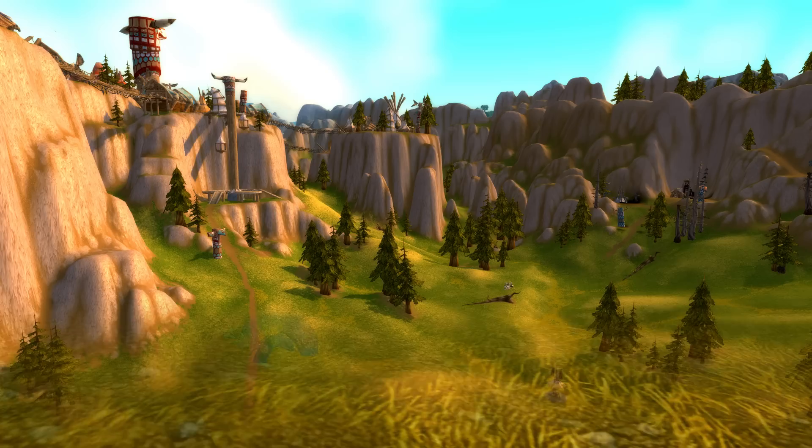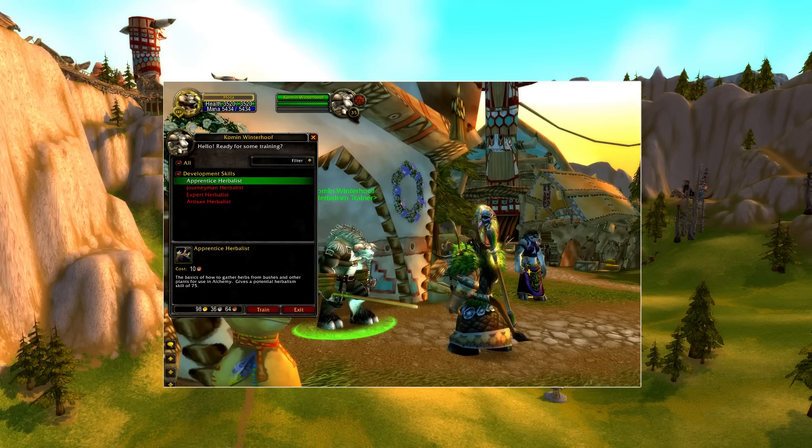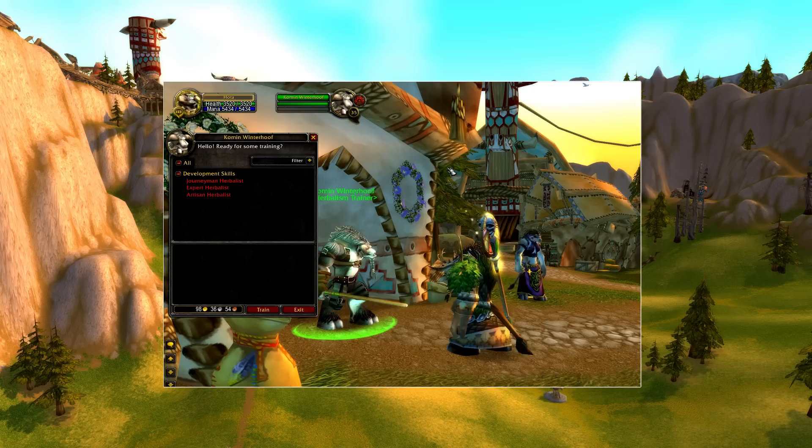To become an herbalist you'll first need to visit an herbalism trainer and purchase the Apprentice Herbalist skill. The herbalism trainer can be found in any of the faction capitals as well as most of the starting areas. Once you've become an apprentice you'll be ready to collect dank herbs.